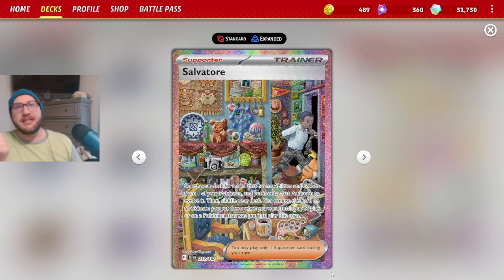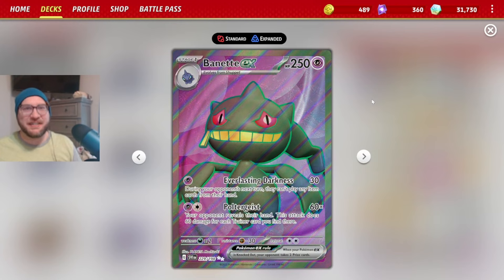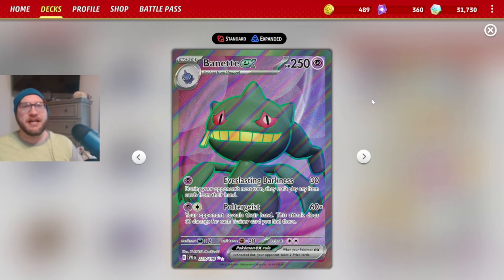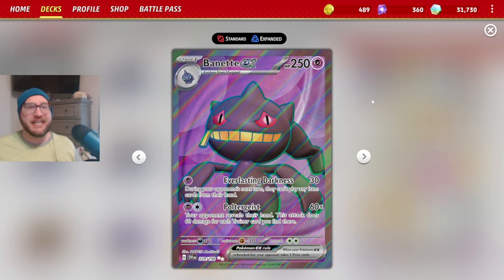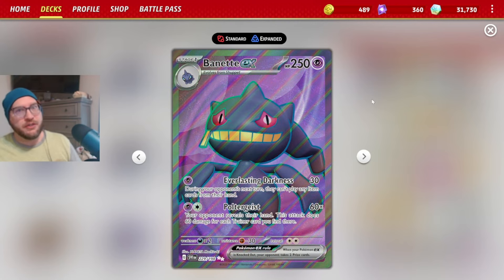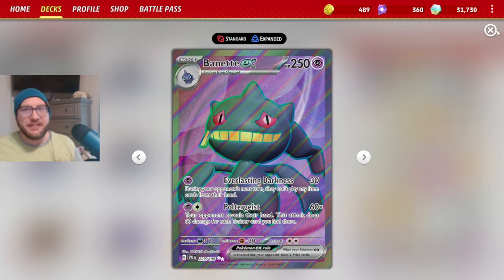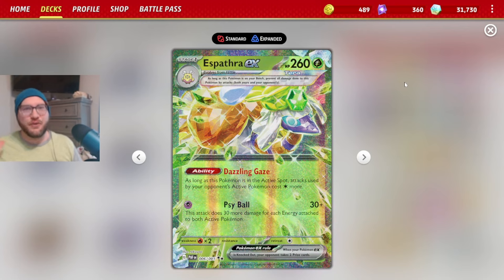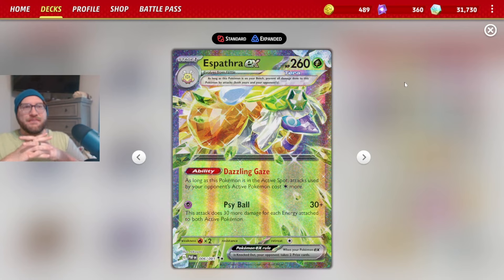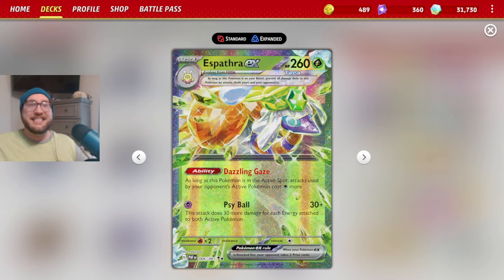What is the best Stage 1 Pokemon EX with no abilities? The best one I could think of was Banette EX, with its Everlasting Darkness item-locking attack - 30 damage, and during your opponent's next turn they can't play any item cards from their hand. Pairing Banette with something that uses Psychic Energy and has a great matchup against Charizard and basic attackers like Roaring Moon - that's Espathra EX. Its Dazzling Gaze ability means your opponent's active Pokemon costs one extra Colorless energy to attack.